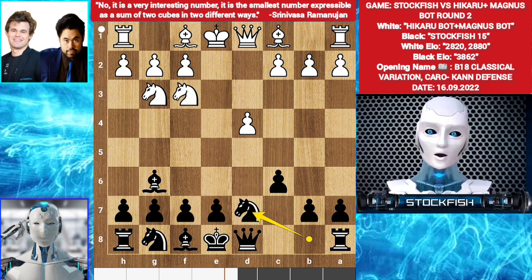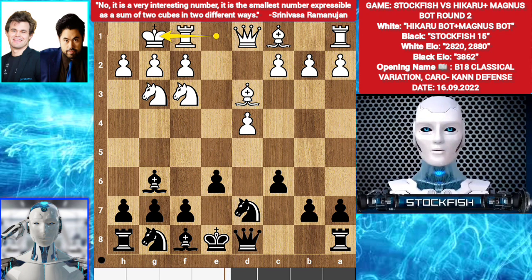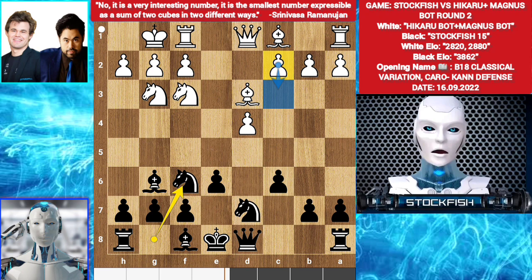Knight d7. Bishop d3. E6. Castle. Knight gf6. Hikaru wants c3, trying to build a pawn chain. Magnus said no — bishop f4 by Magnus.